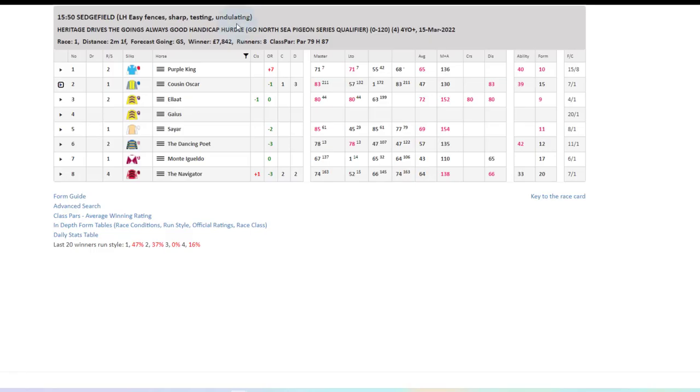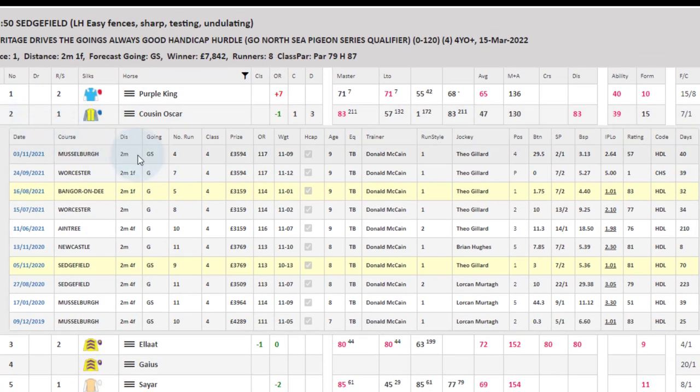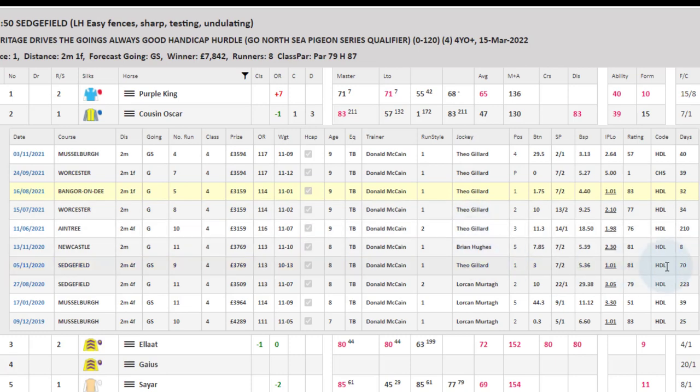I've already done some research on this and I did see that Cousin Oscar has been a good boy. Inform Racing provides a lot of the data that Timeform does but a bit more clearly. We can see the last 10 races. We can see the date it ran, the race track, the distance, the going — G means good, GS means good to soft — number of runners in that race, the class, the prize money, the official rating of the horse at that time, the weight, the age of the horse, the trainer, and the run style.